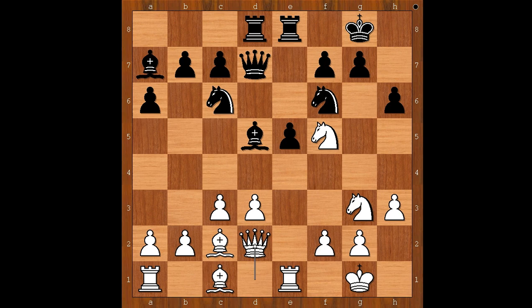Basem Amin played queen to d2. At first this doesn't look good — the queen is blocking the bishop on c1 — but there is an idea behind the move. Can you see it? The game continued rook to e6, and now c4. Is this trapping the bishop?